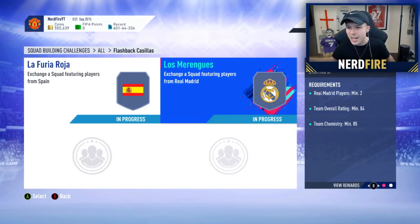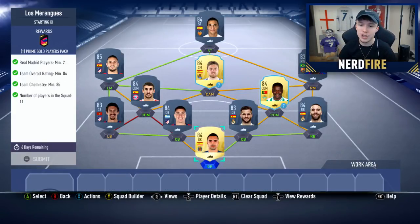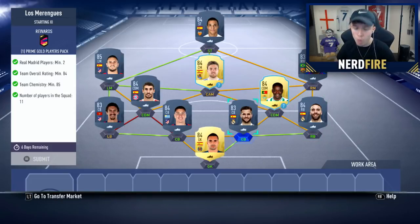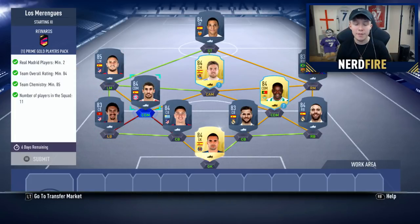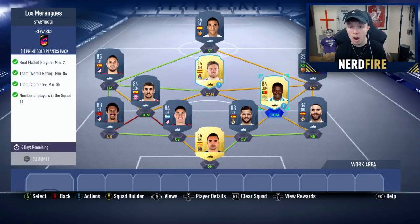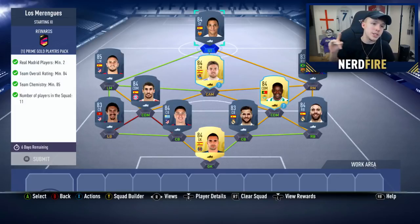Going into the second SBC, 'Los Merengues': in goal is Asensio, right back is Carvajal, right center back is Nacho Fernandez, left center back is Jimenez, left back is Savage, left mid is Koke, left defensive mid is Javi Martinez, CAM is Illaramendi, right defensive mid is William Carvalho, right mid is Malcolm, and striker is Rodrigo. The cost of that SBC is currently around 39,000 coins and gets you a Prime Gold Players Pack.